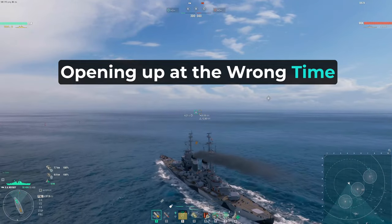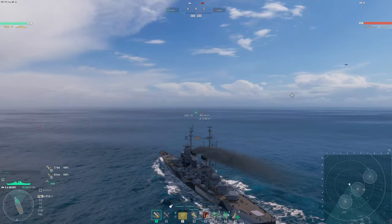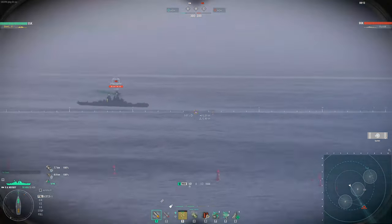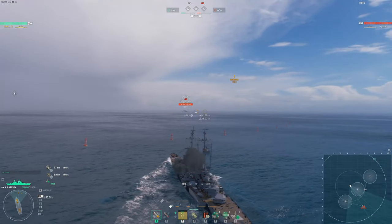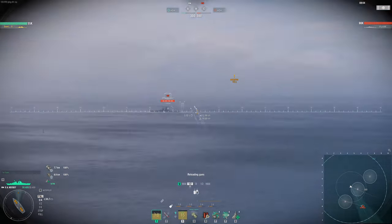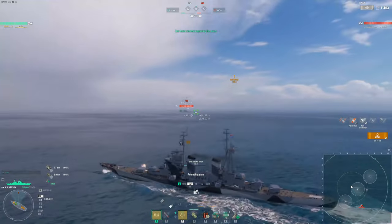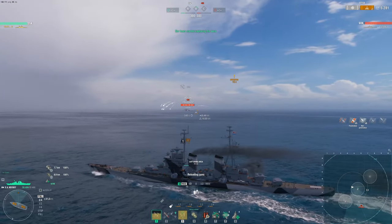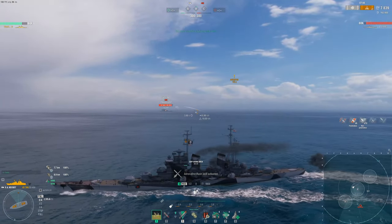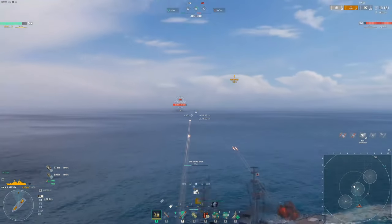The next common mistake I see is opening up at the wrong time. From my experience shooting cruisers with my favorite ship the Fuso, a lot of newer players start shooting too early — either they farm from max range and cannot hit anything, or they aren't angled and take citadel hits before turning out. Before you start attacking, make sure you're angled and in range to hit your targets. Remain in stealth to get closer, then turn out before you start attacking. You can also use islands to help you approach without being detected.